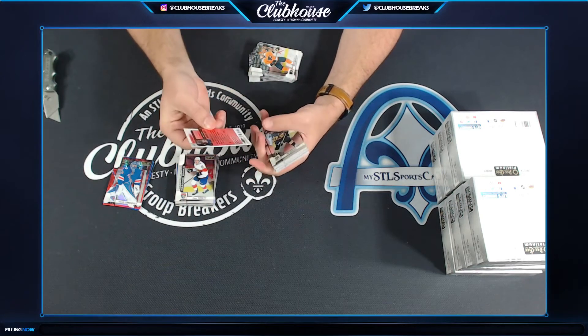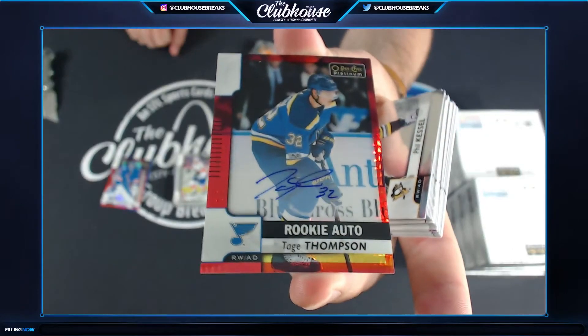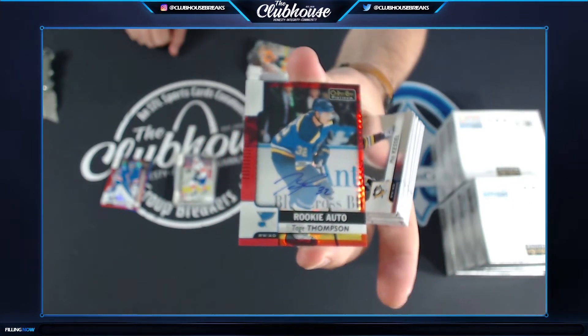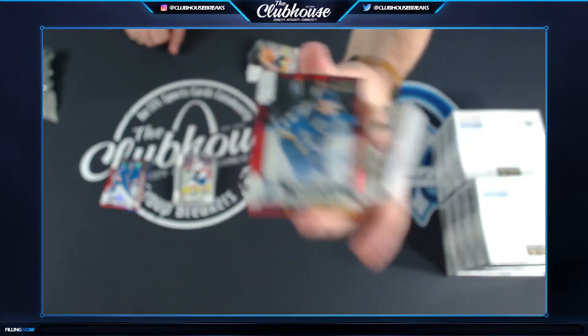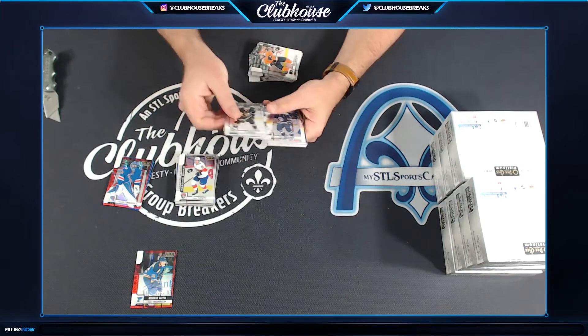For the St. Louis Blues, numbered to 50 — Red Prism Auto, Paige Thompson, Red Prism Auto for the Blues to 50. Nice card, Maria.